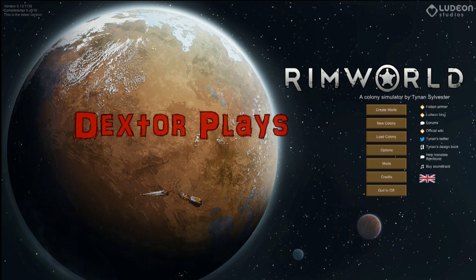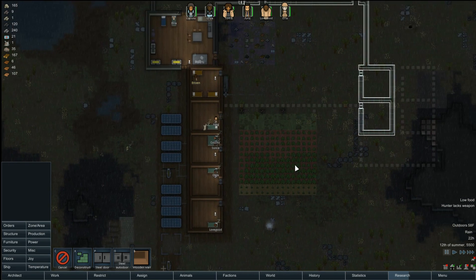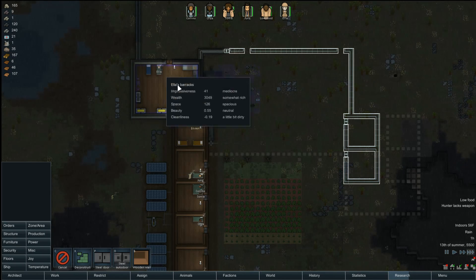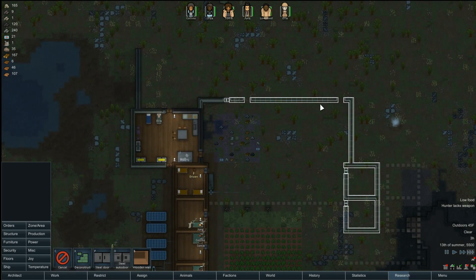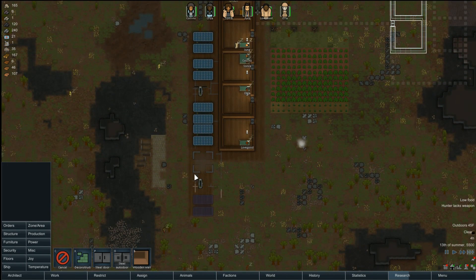Welcome back to Dexter Plays RimWorld Impossible. I'm going to go ahead and start making my horseshoe space here. I'm going to build out a couple more rooms over here. These will be Ella's and eventually Arison's room. And I'm going to put in my horseshoe, then start to build along the back end here. I also need to worry about putting up a wall on this side.